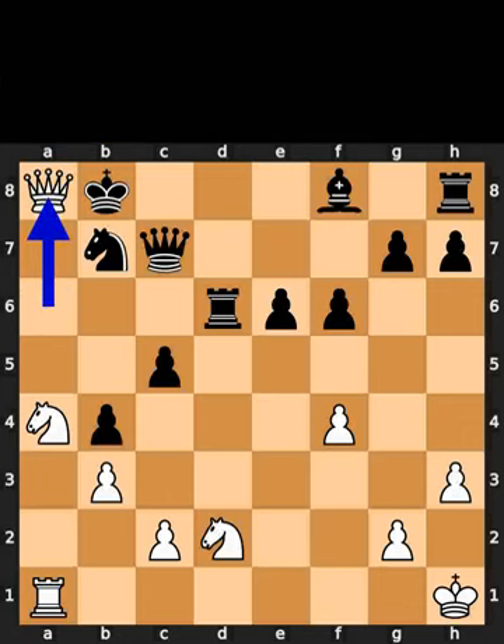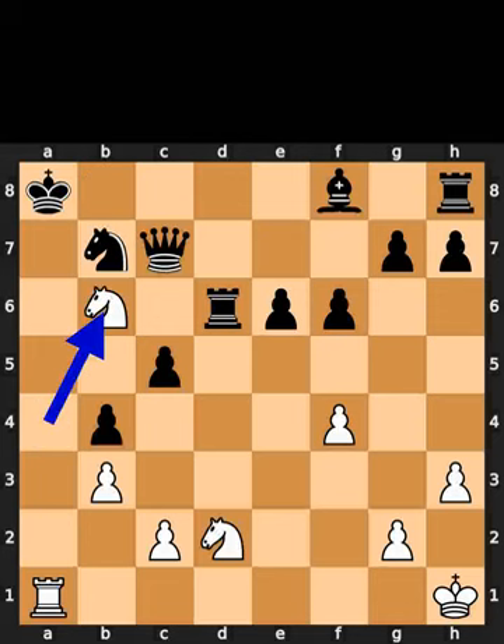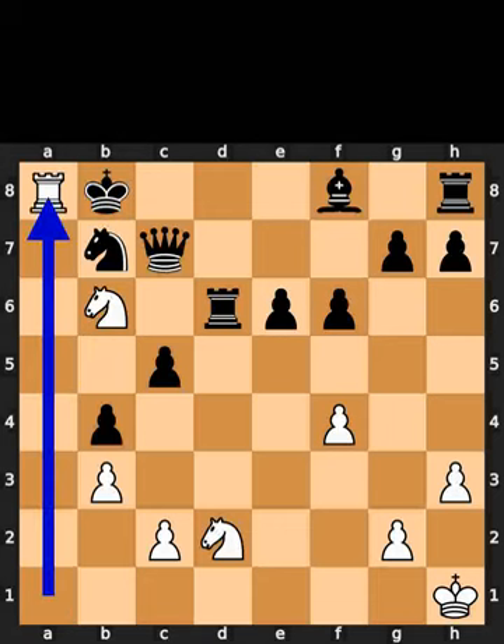White plays queen to a8, check. Black takes the queen on a8 using the king. White plays knight to b6, check. Black plays king to b8. White plays rook to a8. Checkmate.